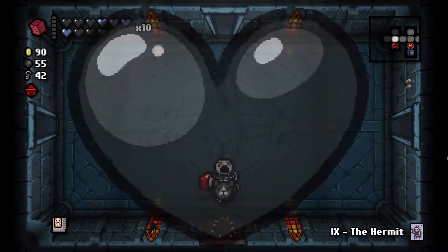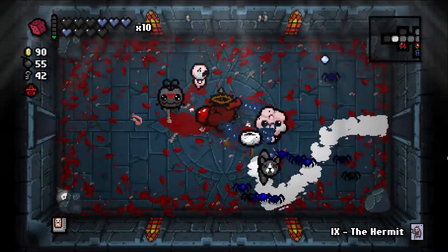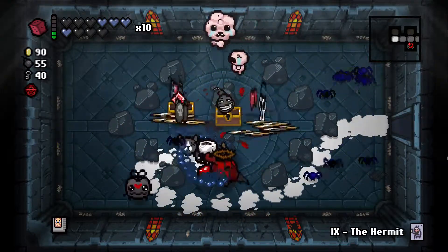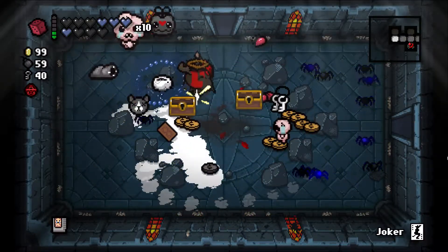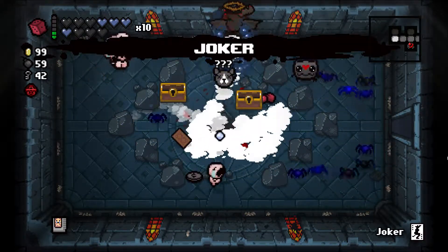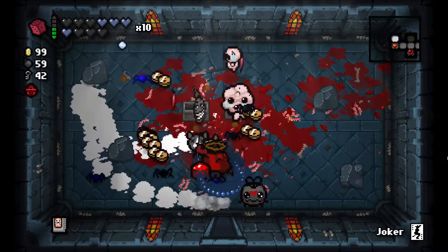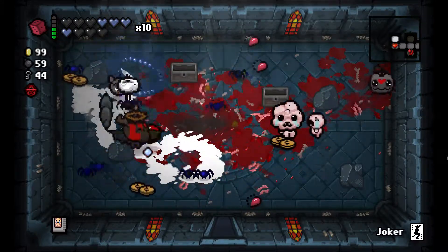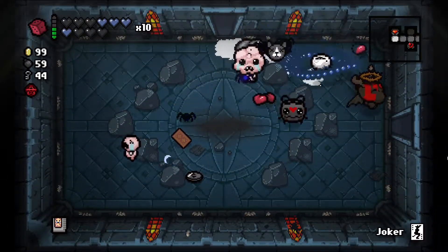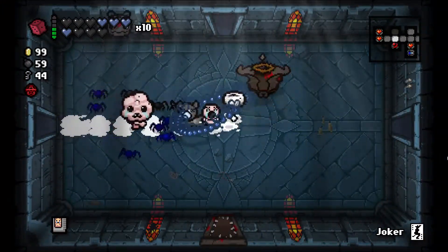Black Candle gave us a dark heart and makes us curse immune, so curse of the blind and all that stuff we can no longer get. We'll guarantee to see what items we're getting no matter what. Another Joker — that's awesome. We're going to take Joker with us because we're going to use it on the Chest. Judas' Shadow basically gave us another life — if we die, we get revived as Judas with extra damage. Nine Lives — the dead cat body basically gave us nine lives.